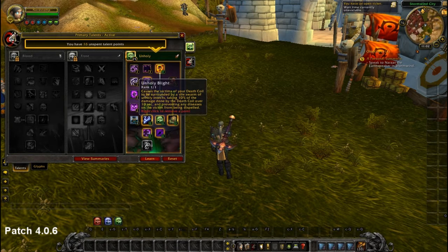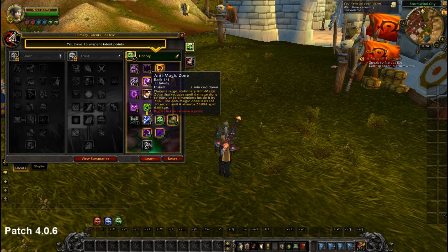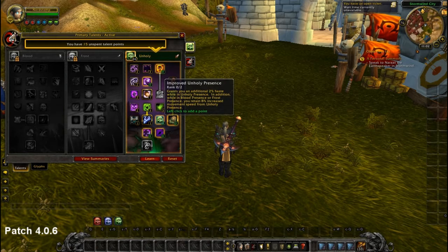Unholy Blight — we want it to protect our diseases once we hit Death Coil. Anti-Magic Zone: some people don't want to spec it, but it's an amazing 24k absorb and 75% less magic damage taken while in it for only one talent point — it has saved my teammates' lives and even mine many times. Improved Unholy Presence gives 5% more haste, which is amazing, and is easy to get with two talent points.